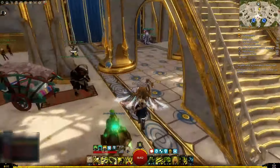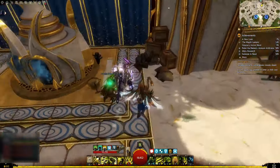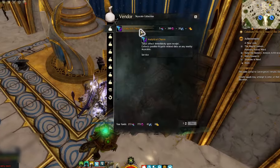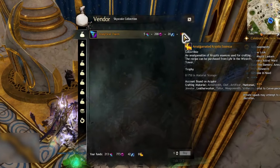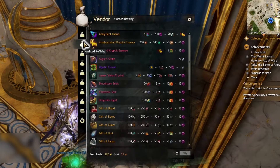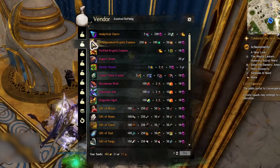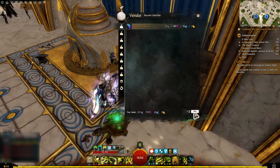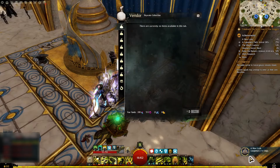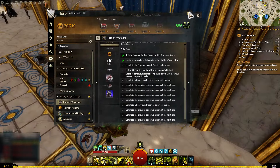In the second step, you have to purchase the Analytical Charm from Lyre in the Wizard's Tower. This item costs five Charged Quartz Crystals, 200 Globes of Ectoplasm, 20 Deldremore Steel Ingots or 20 Spirit Wood Planks — your choice — and one Amalgamated Cryptis Essence. The Amalgamated Cryptis Essence can be crafted or purchased from Lyre, though Lyre will ask for 10 extra Globes of Ectoplasm.